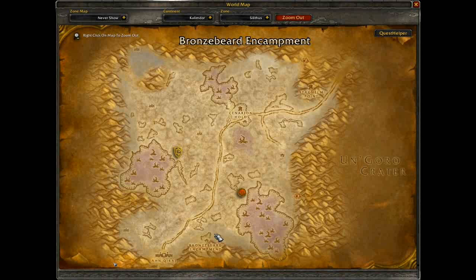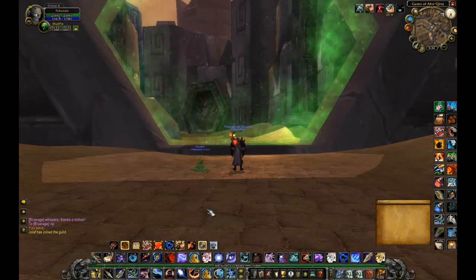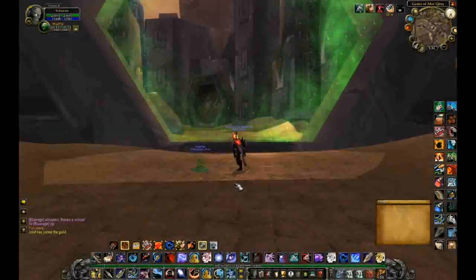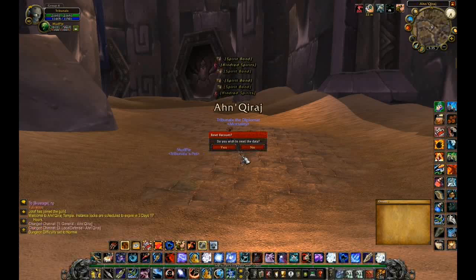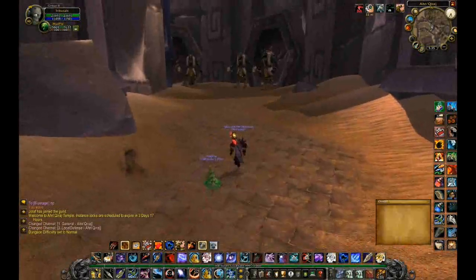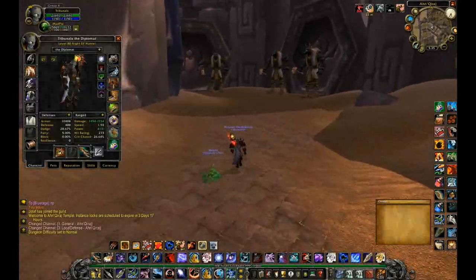I am going to show you how to solo this as a Hunter for the mount. Ahn'Qiraj is in Silithus at the bottom left of the map and I am here at the Ahn'Qiraj temple. Now there are two areas to this instance. When you go in through the gate, take the right portal. This is a raid instance so you have to make sure you have someone else in your party and then change it to a raid.